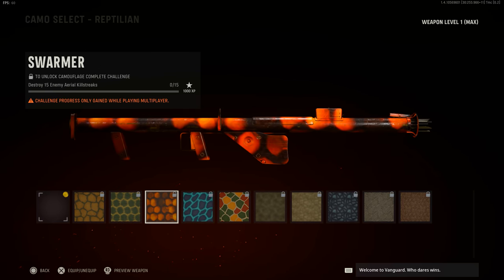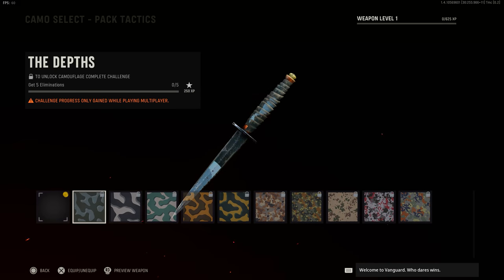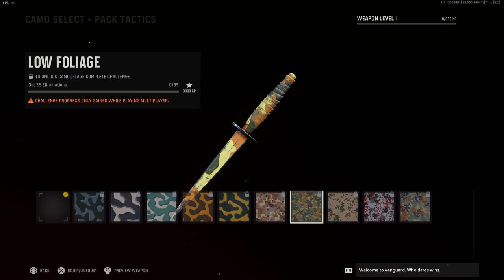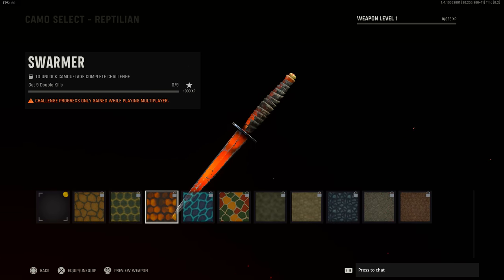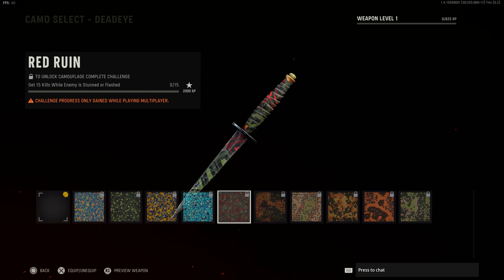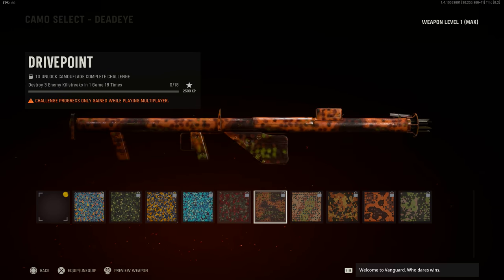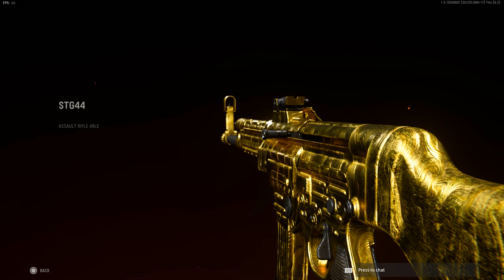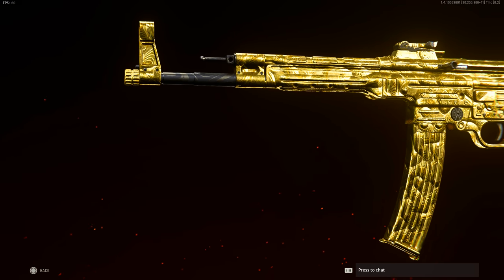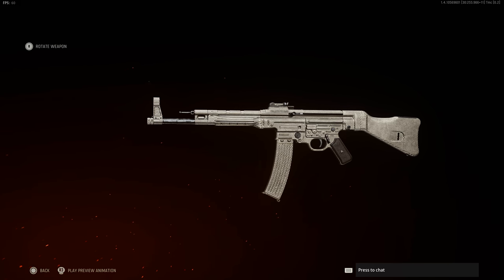Launcher challenges continue with Reptilian requiring destroying 50 enemy aerial killstreaks, and Dead Eye requiring destroying three enemy killstreaks in a single game upwards of 30 times. For the knife melee: Pack Tacticals requires 50 eliminations, Surgical requires 50 backstabber medals, Predatory Ambition requires 30 slide kills, Reptilian requires 30 double kills, and Dead Eye requires 30 kills while an enemy is stunned or flashed. Launchers and melees may not be as bad as in past years. When you complete all weapon camo challenges for a specific weapon, you're granted Gold camo.